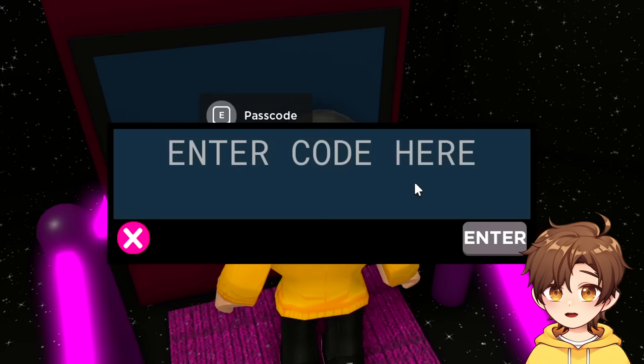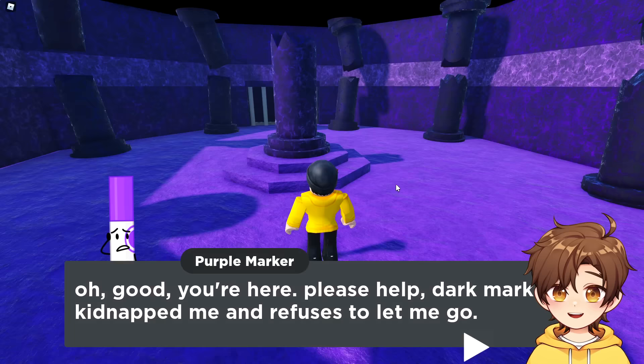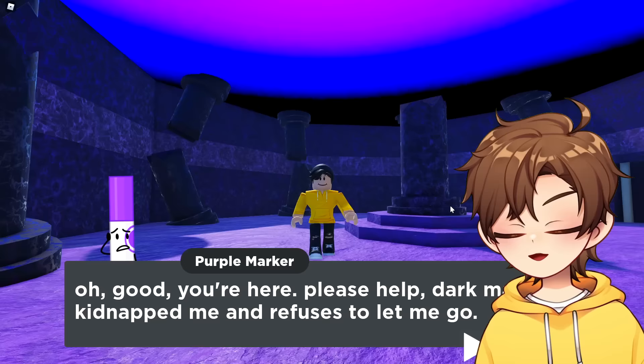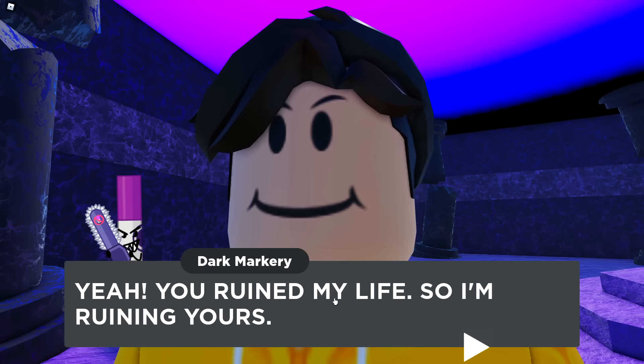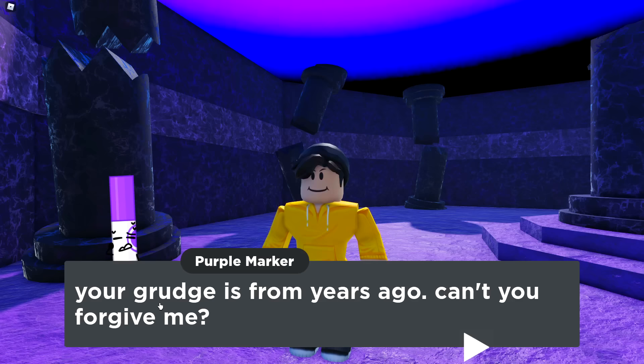Passcode! Oh — the thing written on the wall: evil purple chainsaw. That was it! 'Dimension of Darkness — find the marker.' 'Oh good, you're here. Please help — Dark Marker cannot be and refuses to let me go.' That's your problem, purple marker. You have not helped me a single time, so yeah, you ruined my life — so I'm ruining yours.